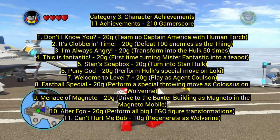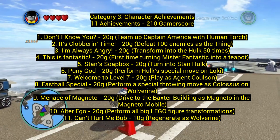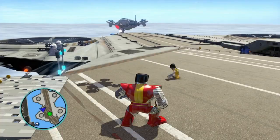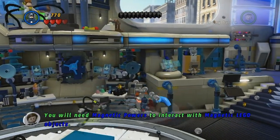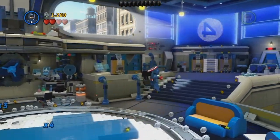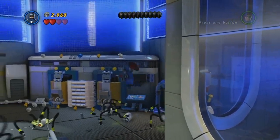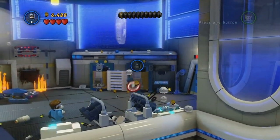Number seven: Welcome to Level Seven — play as Agent Coulson, who you'll unlock eventually. Number eight: Fastball Special — perform a special throwing move as Colossus on Wolverine. This is from the comics where Colossus would throw Wolverine really far because he's so strong. Just set one character to each and do it. Number nine: Menace of Magneto — drive to the Baxter Building as Magneto in the Magneto Mobile. To get the Magneto Mobile, you need to do Professor X's missions outside the X-Mansion. Both Magneto, unlocked around chapter 13, and the Magneto Mobile cost 150,000 studs, but with stud multipliers you'll have that no problem.